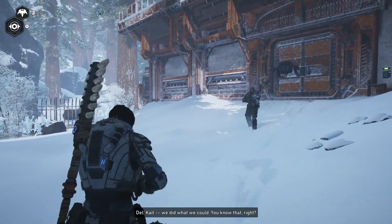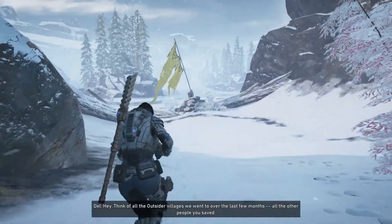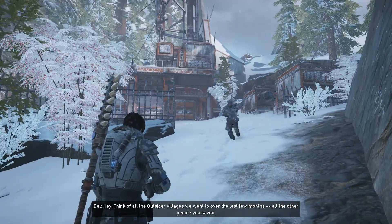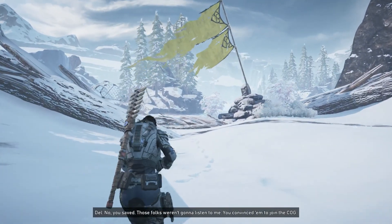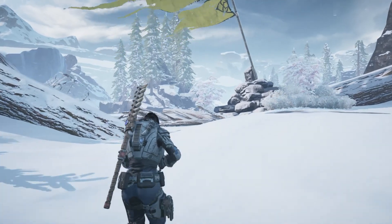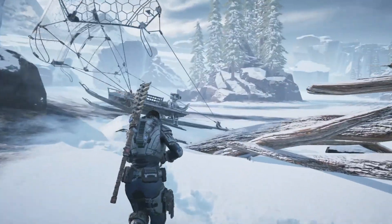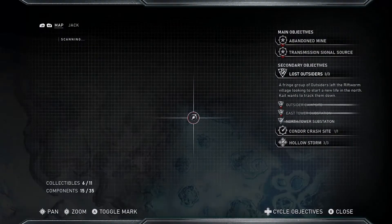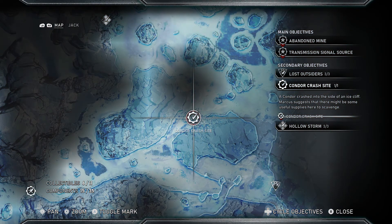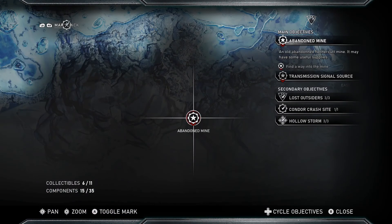We did what we could, right? Think of all the outsider villages we went to the last few months, all the other people we saved. Those folks won't listen to me. You convinced me to join the COG. Man, don't give me that heartwarming message! Alright, let's go find the mine. Condor crash site, find a way under the ice — abandoned mine is the main objective, so we have to go that way.